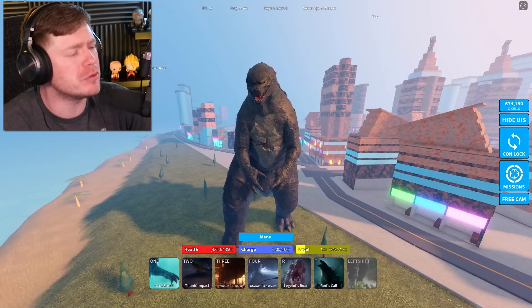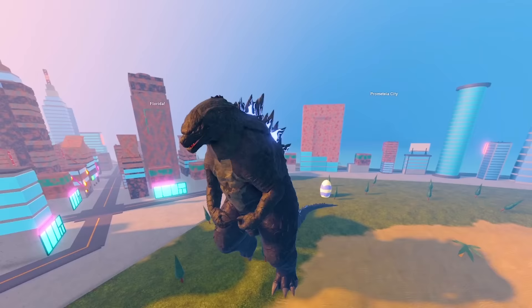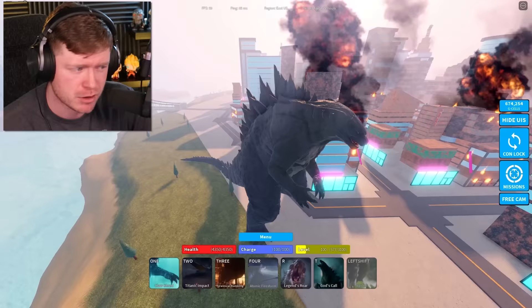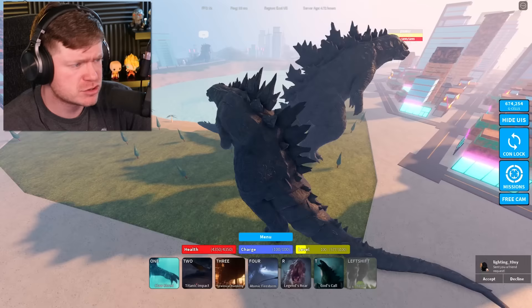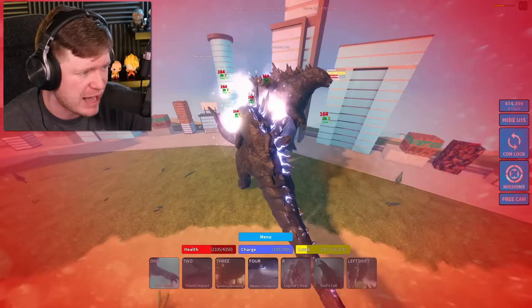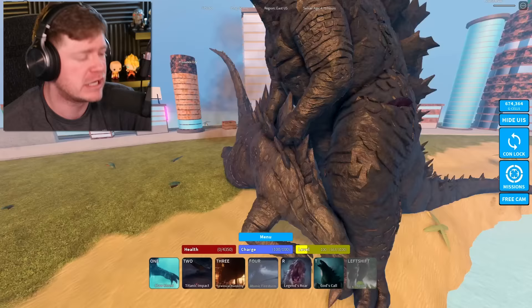Now Godzilla 2014 — the Atomic Firestorm. You can see the dorsal plates charging up before release. It does about 164 damage and lasts a good amount of time — possibly the best so far. Got to test it on Godzilla 2021 who was swimming towards me, dealing 164 damage every half second taking about a quarter of his health. That's not bad at all.